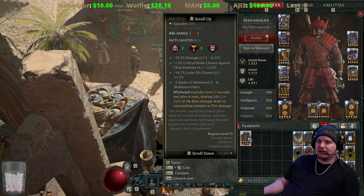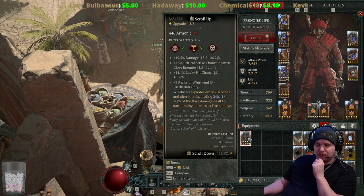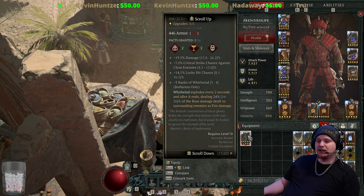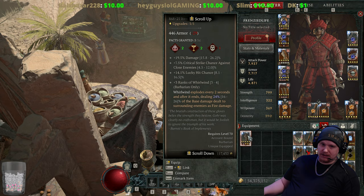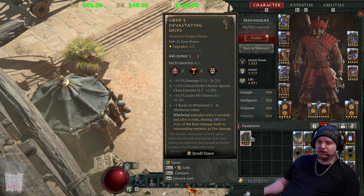Whirlwind is the main skill these are geared towards, so of course you want the higher ranks. It also has a special effect, and that special effect has been changed considerably from previous versions. Whirlwind now explodes every two seconds after it ends, dealing 16 to 26% of the base damage dealt to surrounding enemies as fire damage. They actually removed the attack speed off these because attack speed has no real connection to Whirlwind. They also prevented people from storing up charges — it's just going to explode every two seconds regardless of how many enemies you hit, dealing 26% of its base damage as fire damage to all surrounding enemies.